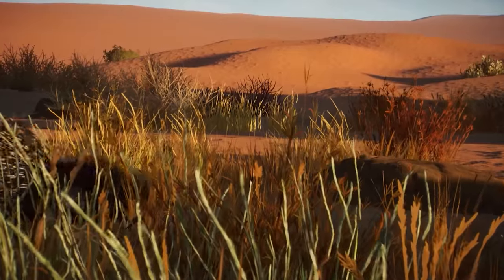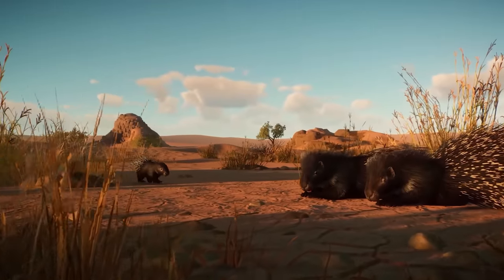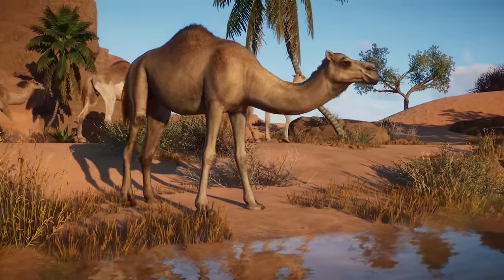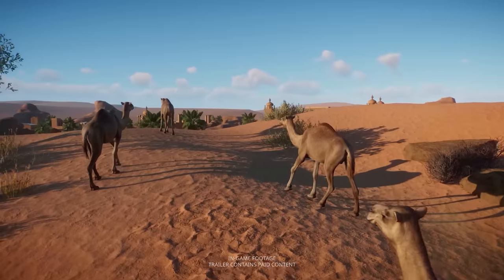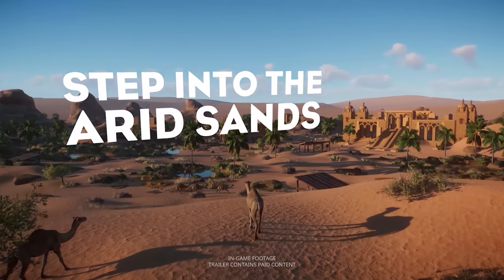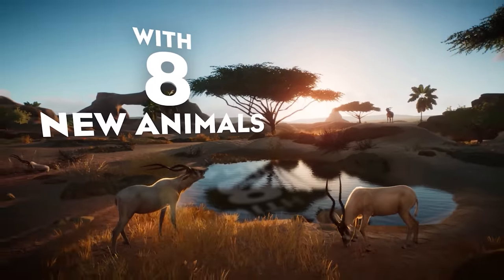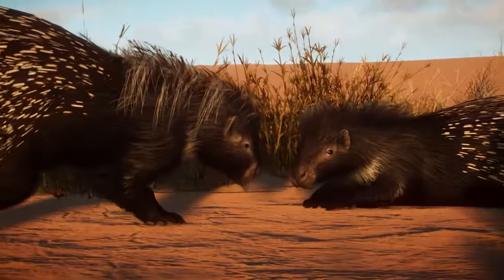Watch as your guests observe these remarkable new species with wonder as you construct beautiful habitats that reflect their sunny native homes. All new animations — enjoy watching your new animals settle into your zoo and marvel at their unique behaviors. Make sure your guests keep a respectful distance from the dromedary camel; if unnerved, this proud animal has been known to spit at nearby visitors.